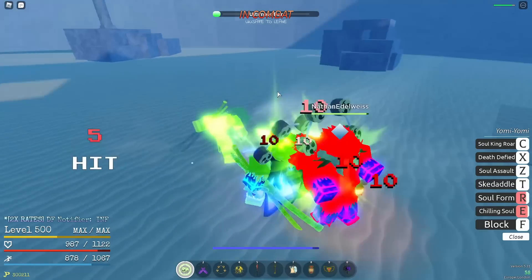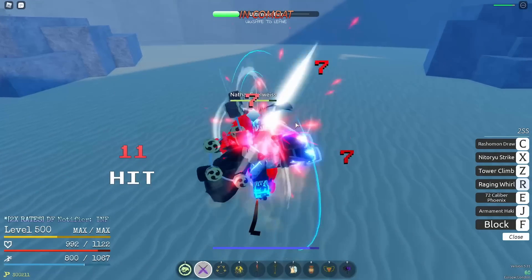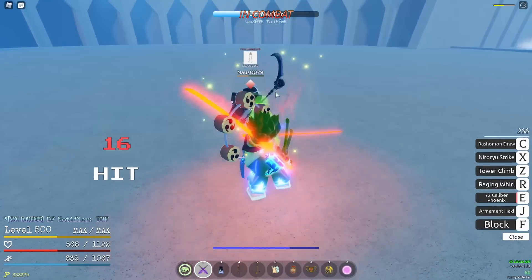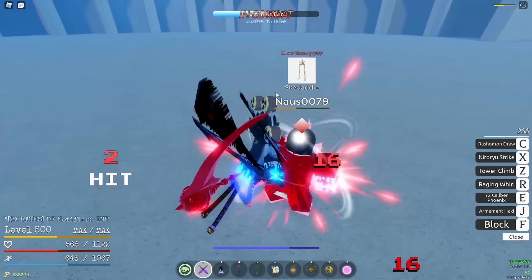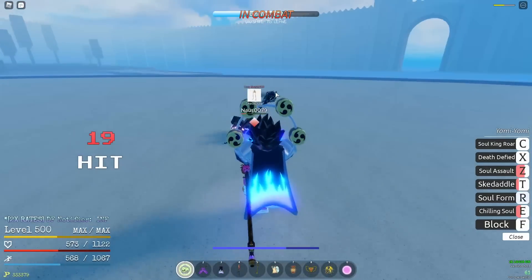Soul Assault is a sweet little kick combo that guard breaks, and thanks to the guard break it gives you an opportunity to do combos. It's pretty brain dead to be honest, and if you manage to freeze your opponent with R or E afterwards, you can do combos that last just about forever.